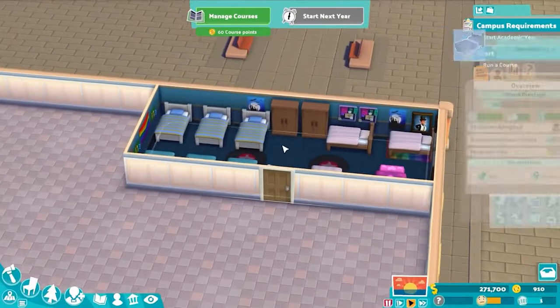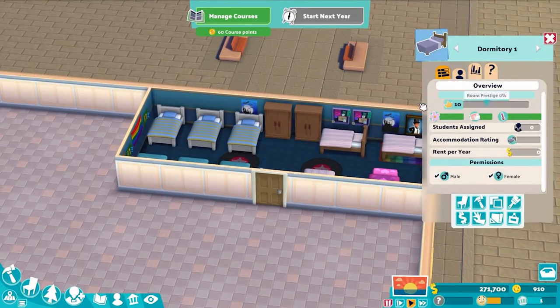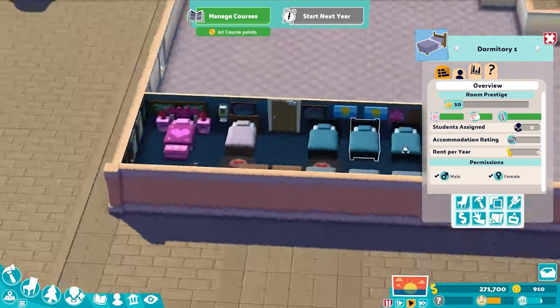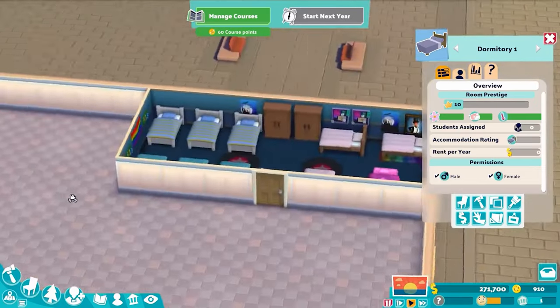Here is our finished dormitory and we are at exactly 10 prestige. I mixed up which order the bed colors were, but honestly it doesn't matter. Usually the second copy of an object gives you almost as much prestige as the first one, so I'm usually comfortable putting two copies of something when filling them in. Decorate to your heart's content.